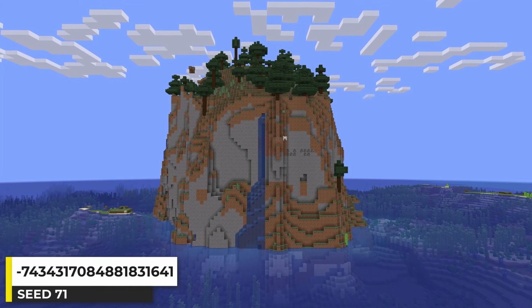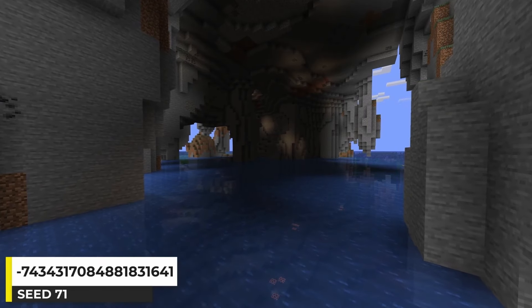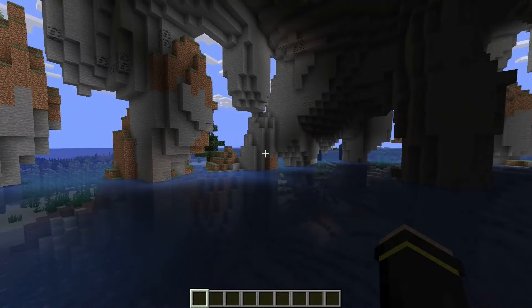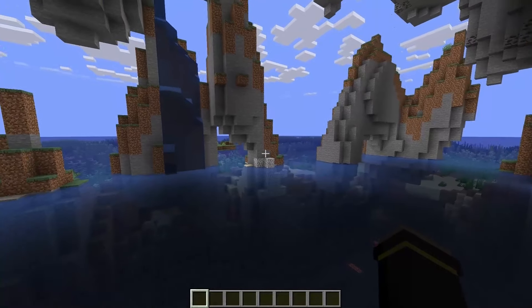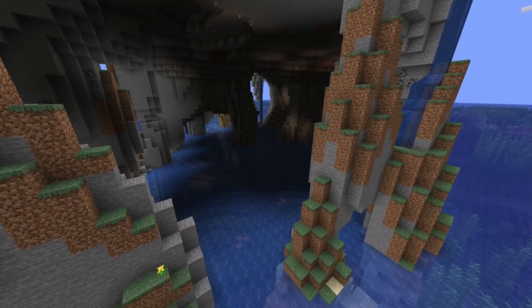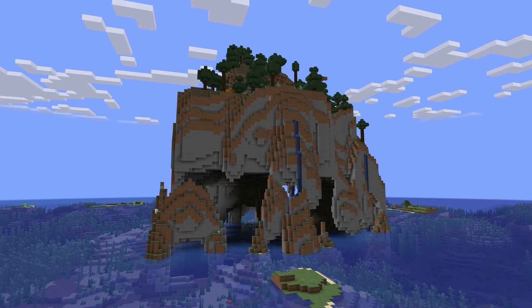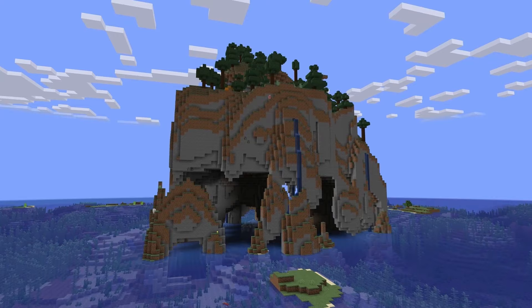The cliff islands are always cool, but this one is a bit different — there's a huge cave at the bottom. The island looks like it's being held up by natural stone pillars. Somebody better at building in Minecraft could probably come up with a great way to implement this into a build. Do you have any ideas on what could be built around this island and cave?